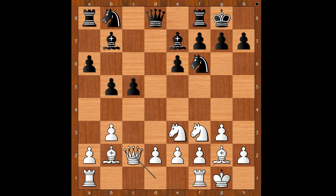Bishop to b2, c5, queen to c2, knight from b to d7, rook from a to c1, h6.